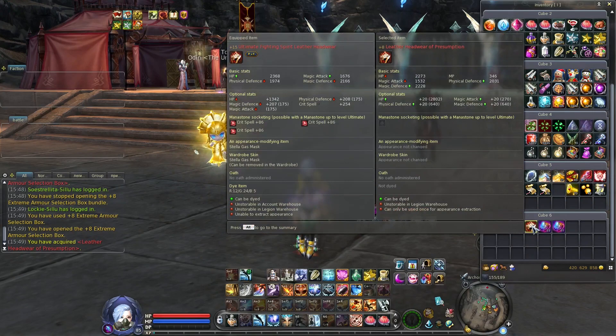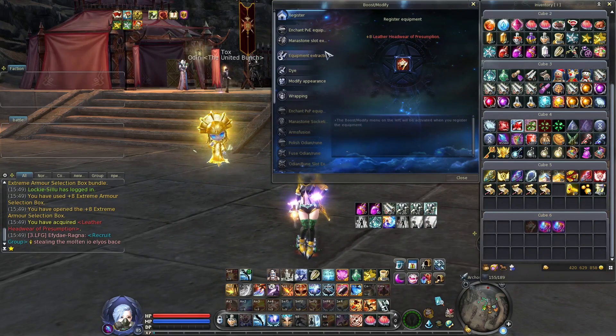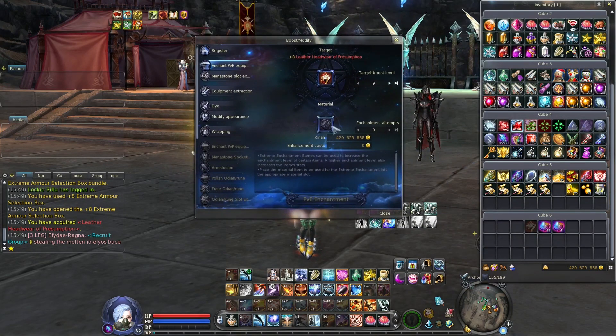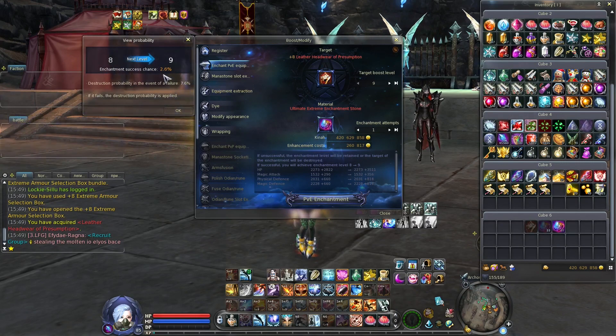I'm excited and at the same time nervous, because I think it's gonna be a big fail. Anyway, let's do it. I have some enchantment stones. I think that's more than enough. And of course, we have disgusting rates for enchanting. 2.6 percentage. It's similar to fusing two legendary transformations. Basically almost the same probability.